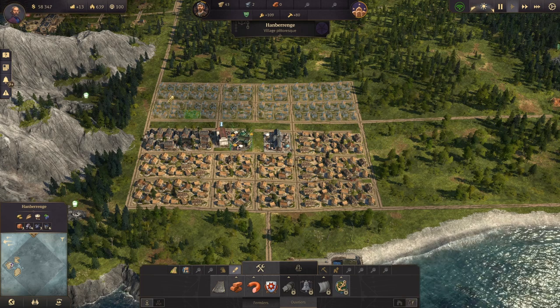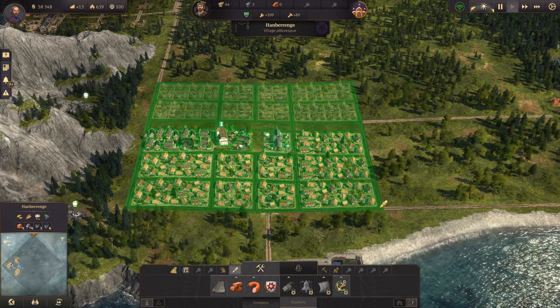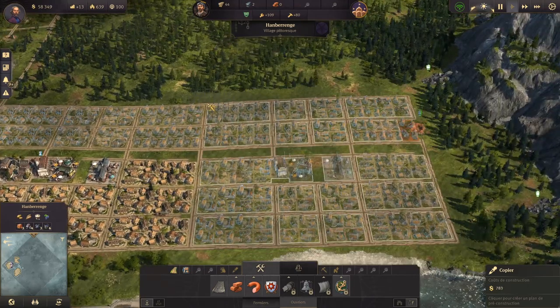N'oubliez pas d'activer le mode pipette, et on va doubler donc la taille de notre campement.